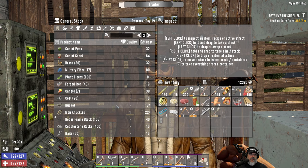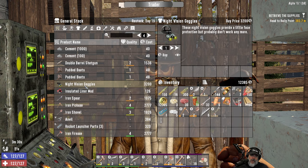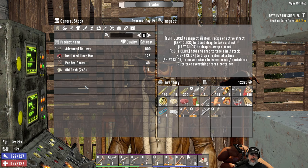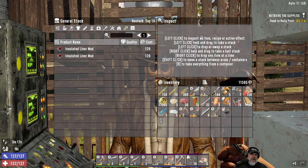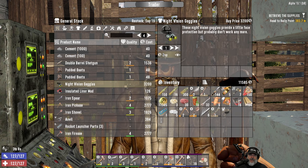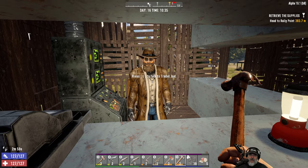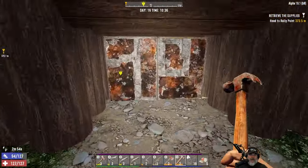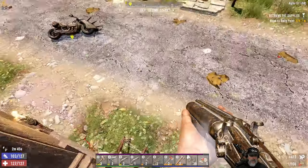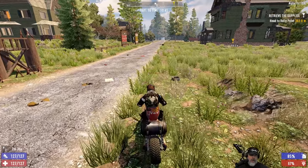What about a beaker? Damn — what is up with these guys not having beakers for us? I have never had so much trouble finding a beaker in this game. We're gonna buy these items while the taking's good — we get the little trader discount too. Still no beaker, guys. We've got a zombie friend here — let's take care of him.